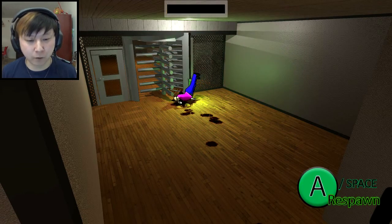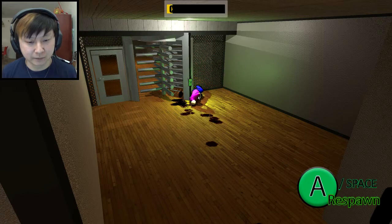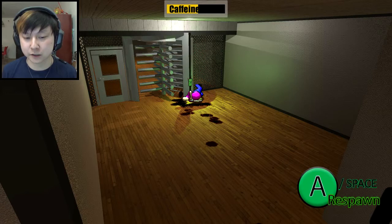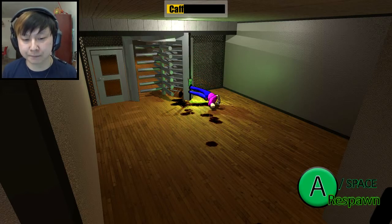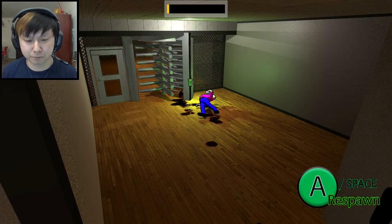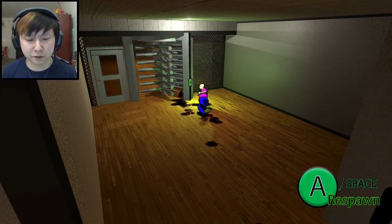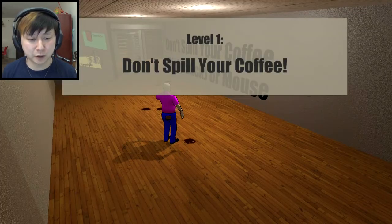I'm doing some crazy breakdancing move — I opened the door apparently. What is that? That's called like the turtle, right? I don't know, I'm young and hip. Look at that belly, look at that spine move like that. Jesus Christmas. Get up — okay, so apparently you can't get up, but you can respawn by hitting A. So we're going to have to do that.